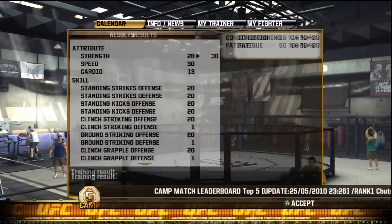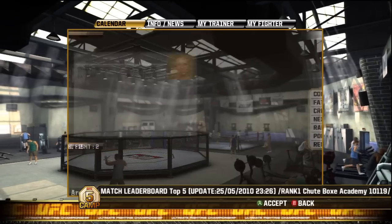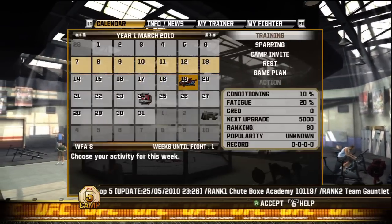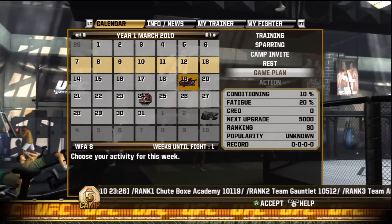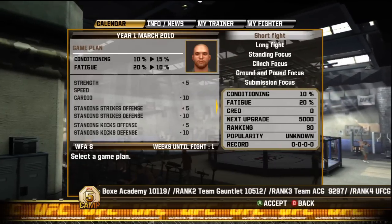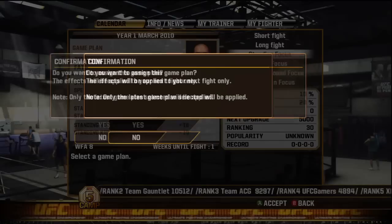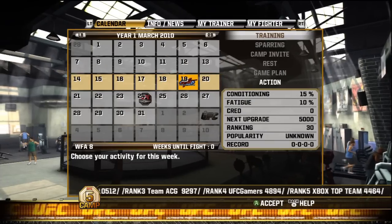We're almost there to 30, and there we are. Now we have two of our attributes — speed and strength — up to 30. It looks like we've got one week left before the fight, so I'm not going to train or spar because that would make my fatigue too high. I'm going to go ahead and do a game plan, which gives you 10% fatigue back and gets you ready for the next fight.